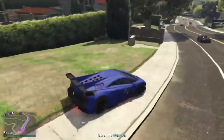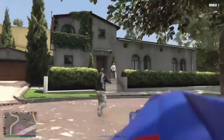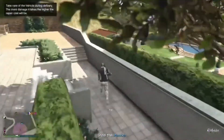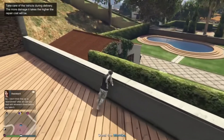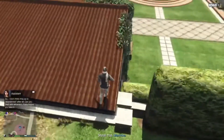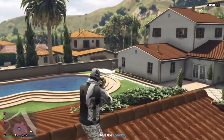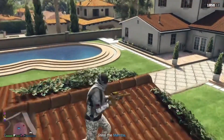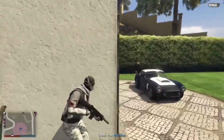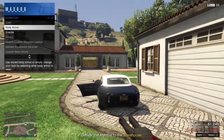This is really good because some of the top-range vehicles can sell for a lot. There it is — as you can see there are guards there, which is quite annoying, but just kill them. Try not to shoot the car. Steal the vehicle quickly, eat some snacks if you need to.